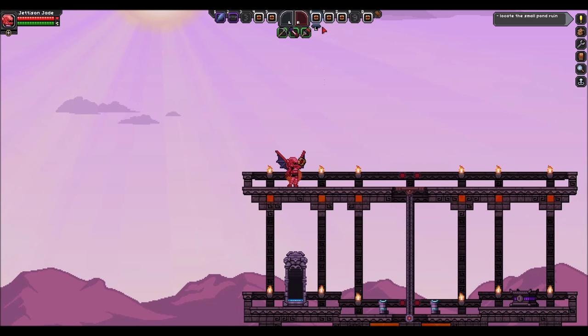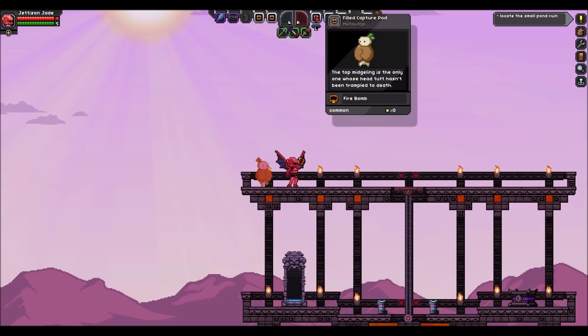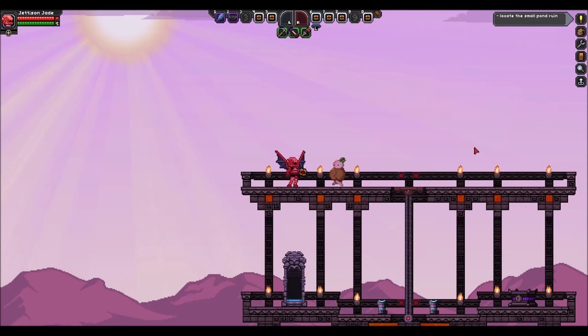I've attached the firebomb collar onto this guy. The firebomb collar means that whenever your pet dies, a big fire explosion goes off and does a lot of damage to whatever killed it. The cool thing about the Nutmidge — which you can capture on lush planets, the very first planet you get — is that when he dies, an explosion goes off but he actually spawns three little babies. Each one of those babies will attack monsters, and when they die, they'll explode too. This is really cool because it essentially allows you to handle a whole bunch of NPCs and enemies.